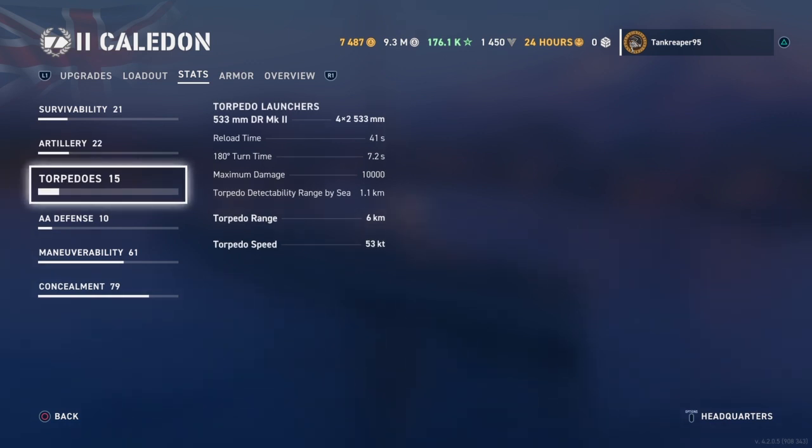The torpedoes are 533mm DR Mark II. She gets four launchers. She can only put four torpedoes on one side. Reload time is 21 seconds, turning time is 7.2 seconds, max damage is 10,000 — pretty decent. Torpedo detection range by sea is 1.1 kilometers, torpedo range is 6 kilometers, and torpedo speed is 53 knots.